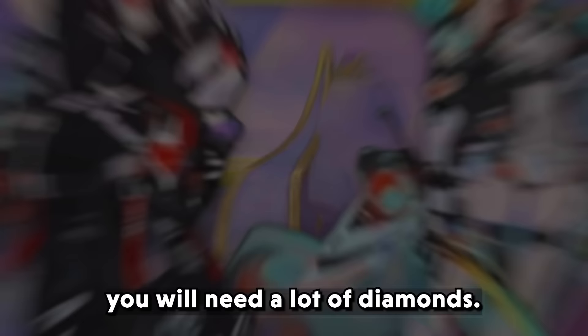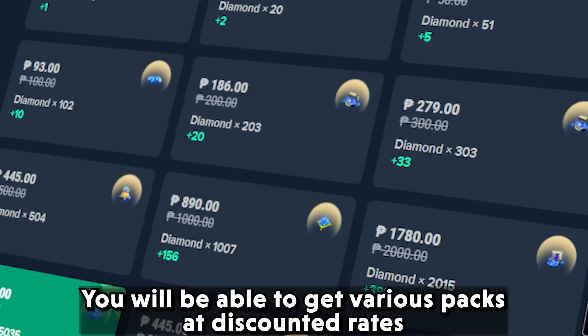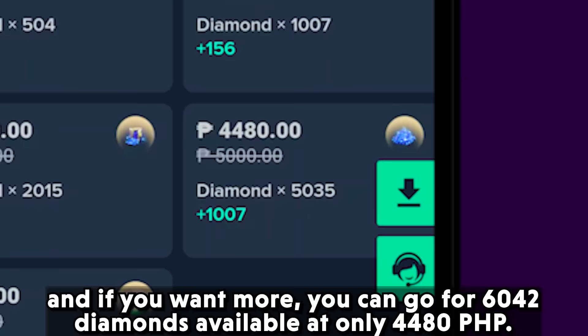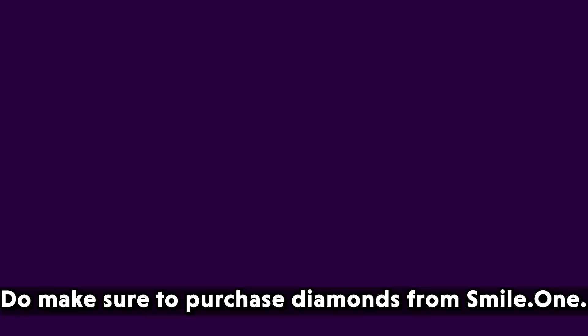Since so many skins are being released, you will need a lot of diamonds. To make the diamond purchasing experience more pocket-friendly, you can visit Smile.1 for your diamond requirements. You will be able to get various packs at discounted rates and purchase packs for as low as 8.9 PHP. You can also go for 6,042 diamonds available at only 4,480 PHP, with different payment options making the experience easy and hassle-free. Do make sure to purchase diamonds from Smile.1 — I will give you the link in the comment section.